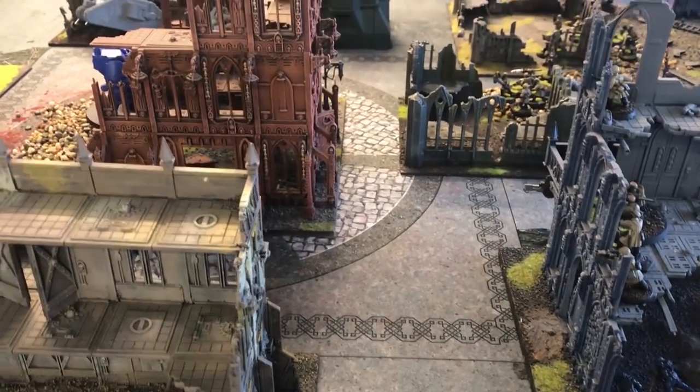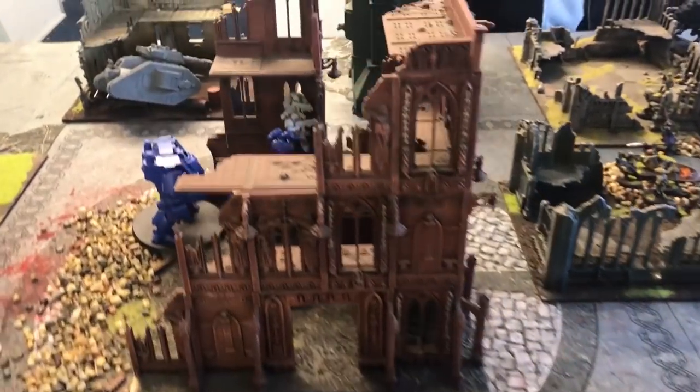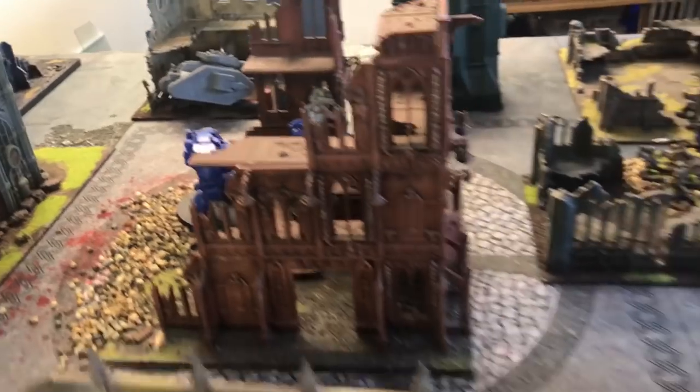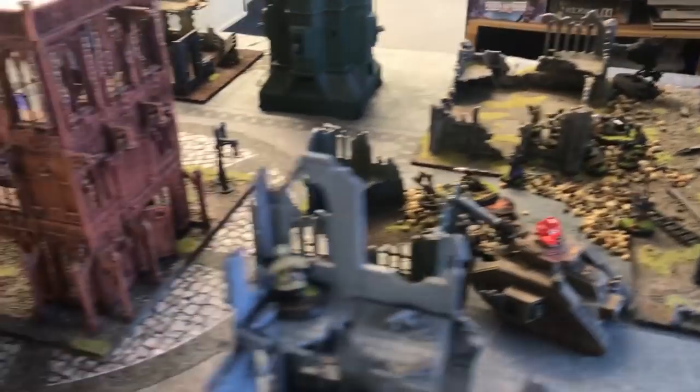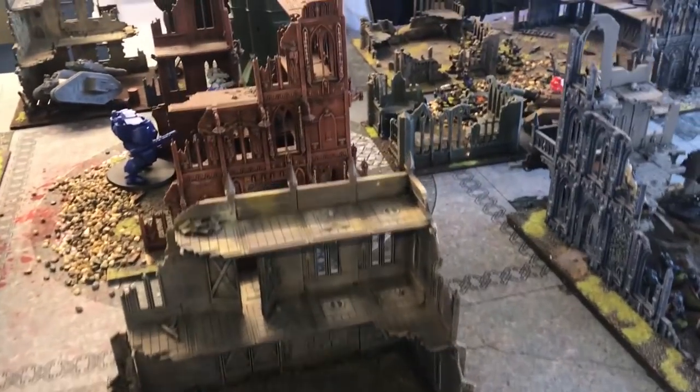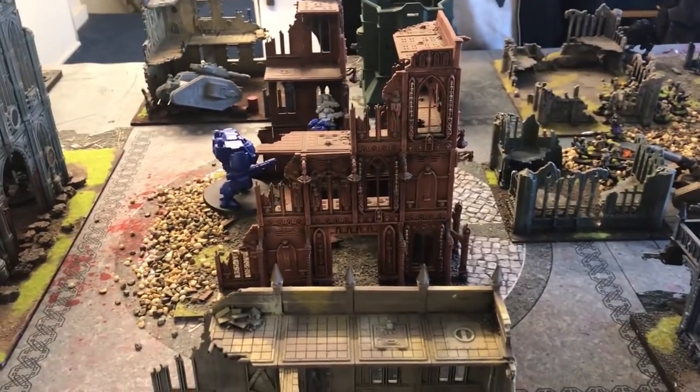No morale tests to take because of the Grudge Match twist. At the end of the turn, Ads gets one point for one objective and he was in range of a second, so he'll be up two points to zero at the end of his turn.